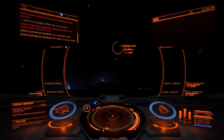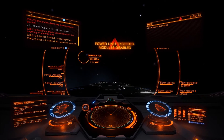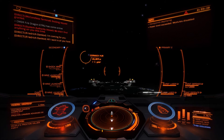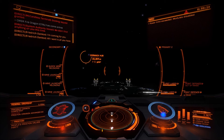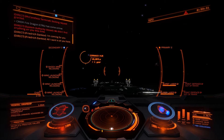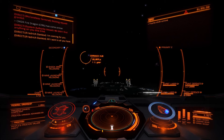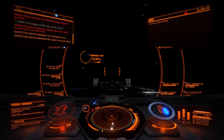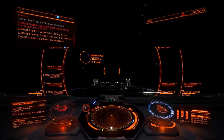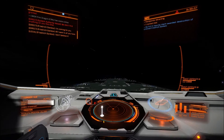Over here we have a Federal Dropship pursuing us. What you try to do is keep it in your wake — directly behind you. It doesn't really matter if there's a huge distance, at least for NPCs. You then release the mines; the NPC starts firing the moment you release them and they explode near it. As you can appreciate, the amount of shield damage is immense. The ship is already taking a lot of damage with all these proxy mines exploding near it, and effectively the ship is now destroyed.